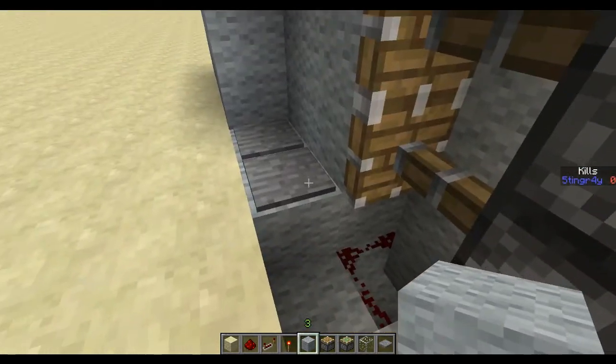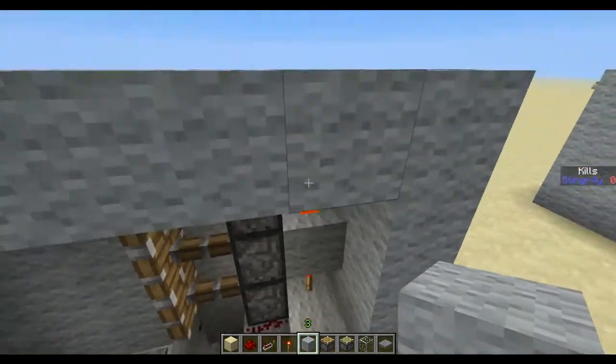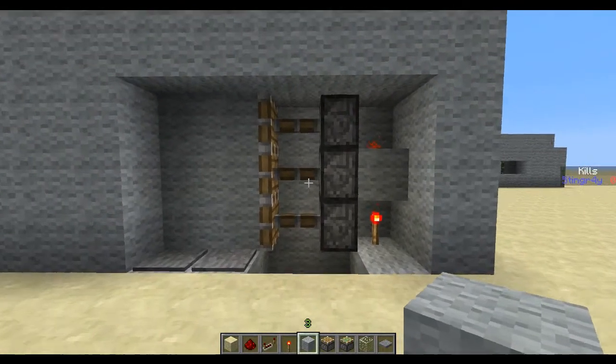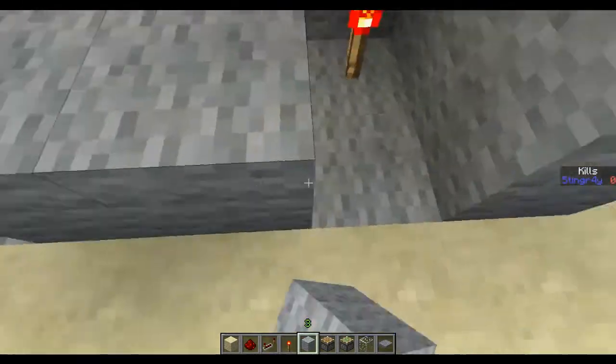So that's why all 3 pistons are extended. And as soon as we step on the pressure plate, this line of redstone goes on, which turns off the torch, which turns off that block and that redstone dust — and that's why all 3 pistons retract.